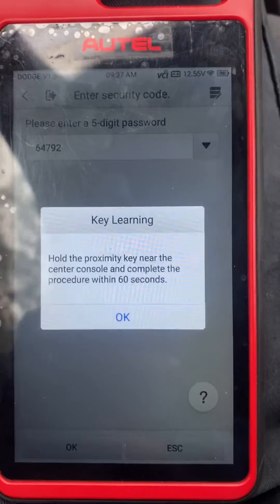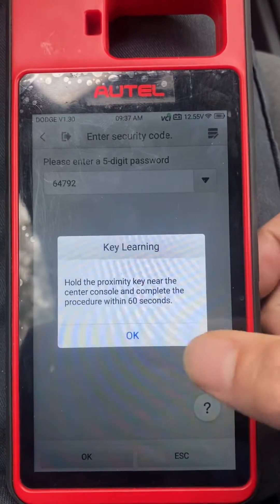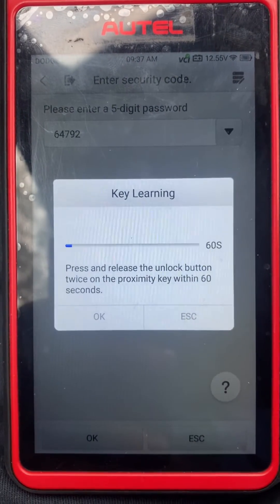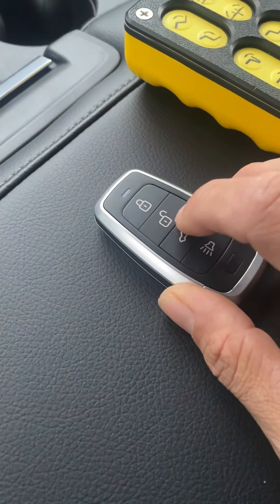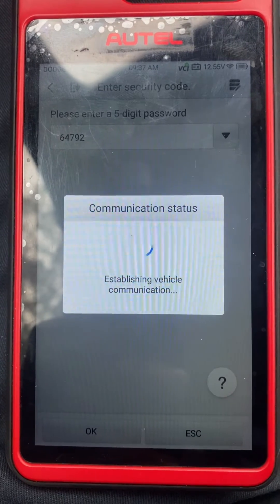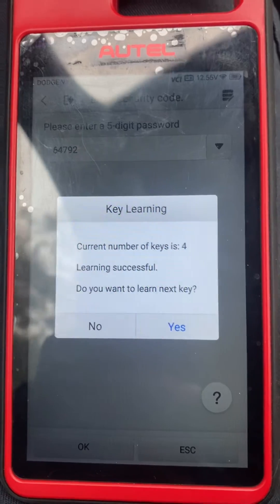Hold the proximity key near the center console and complete the procedure within 60 seconds. We say OK. Press and release the unlock button twice on the proximity key within 60 seconds. We take our key, hold it by the center console, and press unlock twice — one, two. Current number of keys is four. Learning successful. Do you want to learn the next key? No.